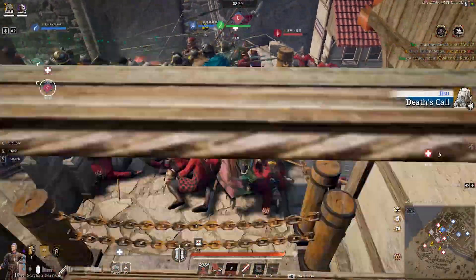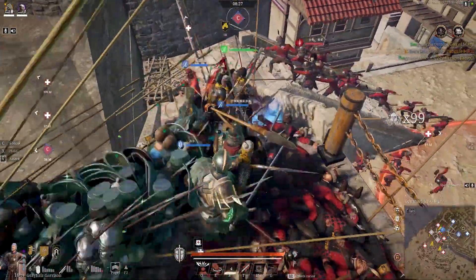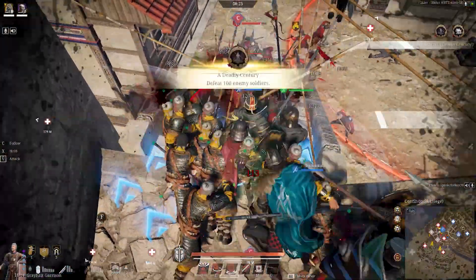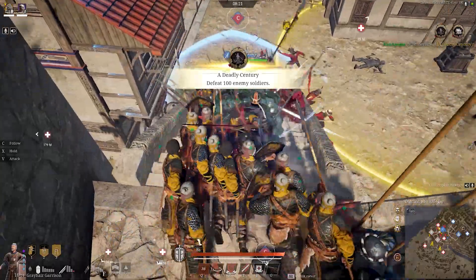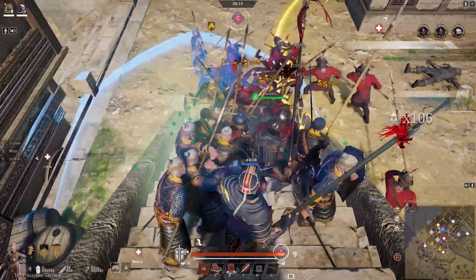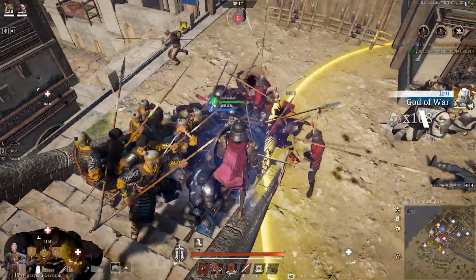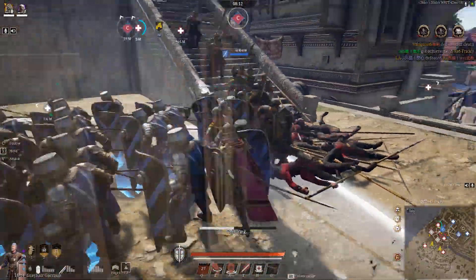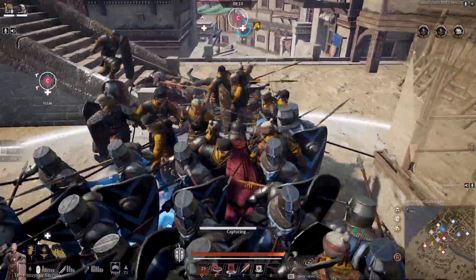A few more tips: when you're fighting a hero, you can tap stalwart brace to block their stun, then use X and V to press the offensive while you have immunity to the stun. You should try to use the stalwart brace as few times as possible to be ready for a big AoE stun. Although the cooldown is very short, using it early before the short sword ultimate will leave you unable to retaliate.